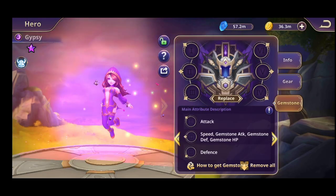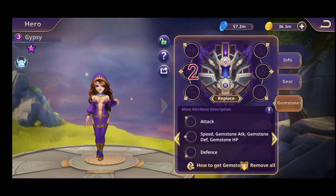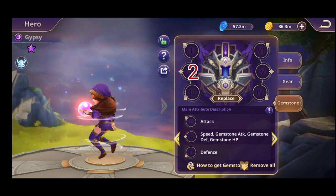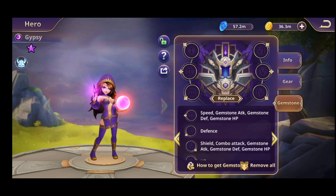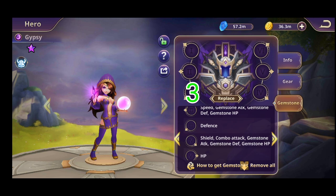Afterwards, in the second slot you can put speed, gemstone attack, gemstone defense, and gemstone HP. In the third slot you will have defense — again, it's a permanent thing, you cannot change it. In the fourth slot you will have shield, combo attack, gemstone attack, gemstone defense, and gemstone HP.